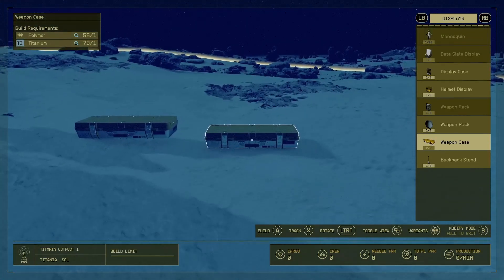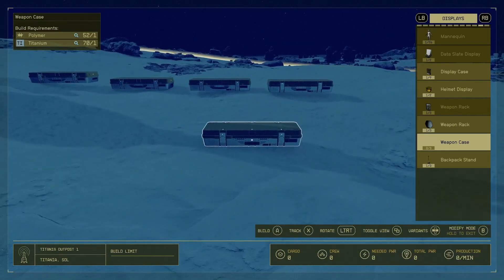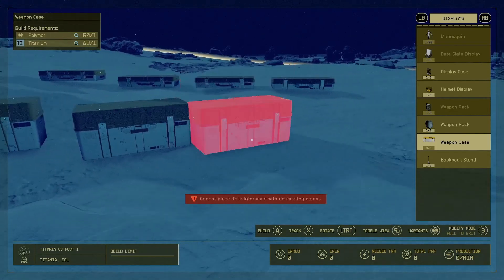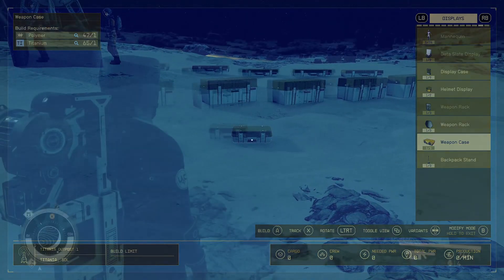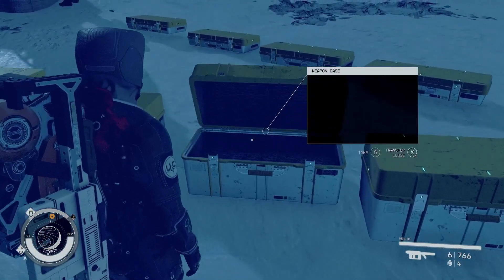We're going to grab the second one, then the third one — the big box — and then one of the smaller ones as well. I'm trying to do this as fast as possible so we're not wasting time. Once you get all the boxes placed, open them and you can see they're going to be empty.